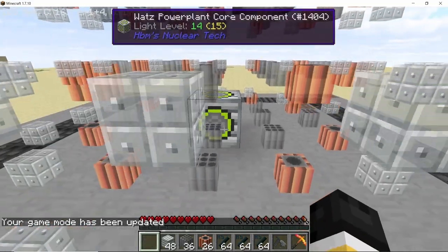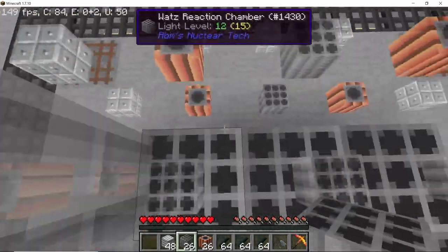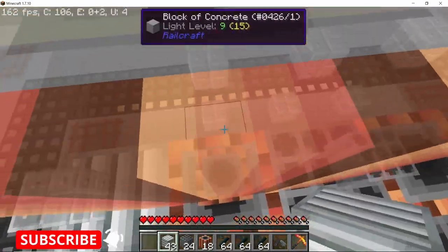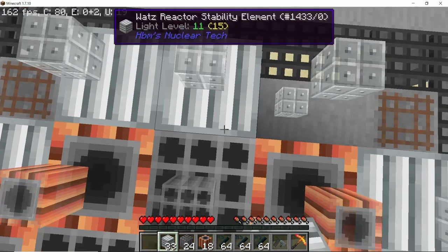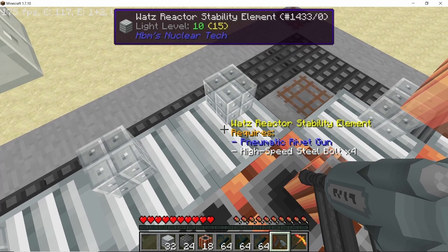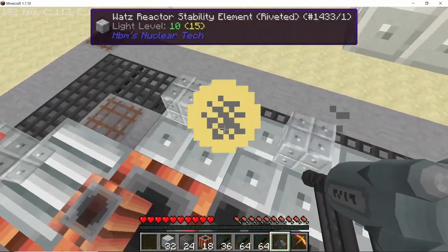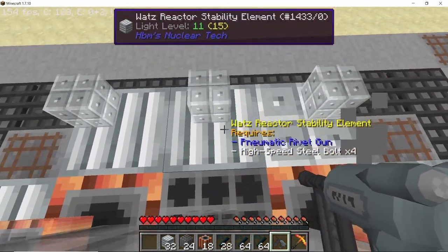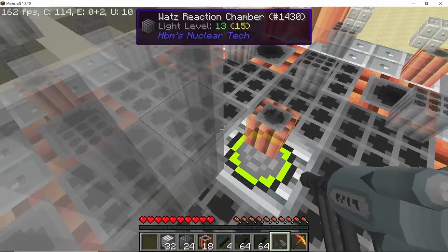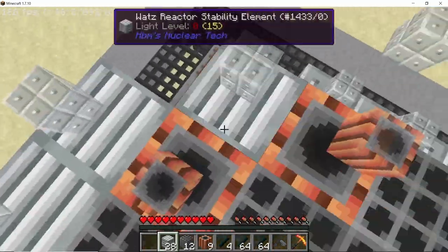First place down the core component and then we can start placing our reaction chambers and the super coolers. Once you have placed all of the components, finally place down the stability element and on the stability element we need to use our pneumatic rivet gun. Right click on the stability element with the rivet gun and this will convert it into its riveted form. Do this for all of the stability elements, then make the remaining two levels in a similar way.